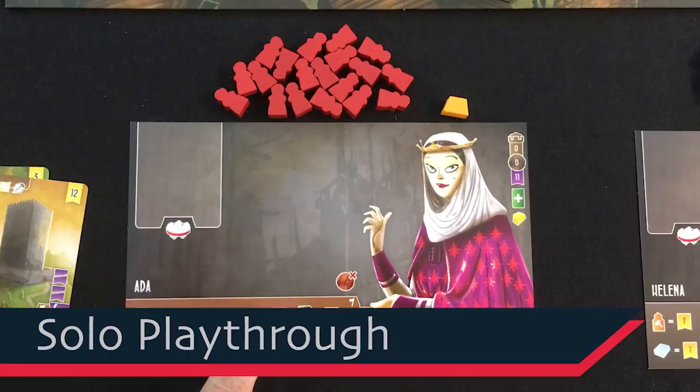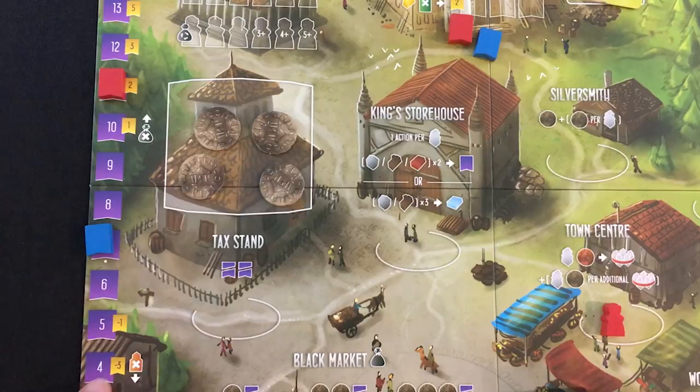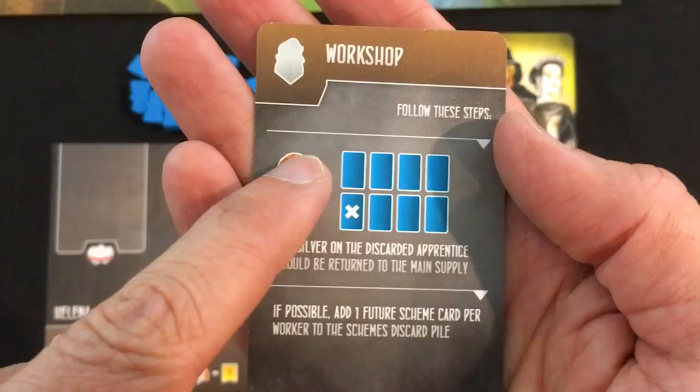I have no silver, so unless I rob the tax stand I can't do much. There are some limitations based on your virtue: at 10 or higher you can't go to the black market, and at four or lower you can't help build the cathedral. So I'm not black marketing yet, and the tax stand doesn't have enough money to tempt me. Let's start getting some wood and stone — we'll go to the quarry first for one stone.